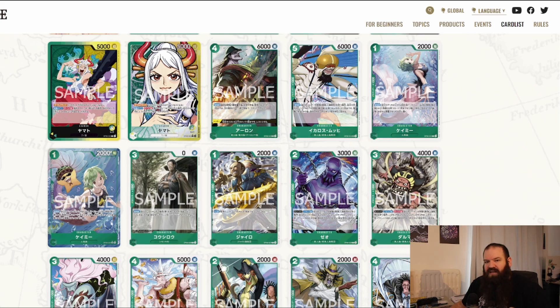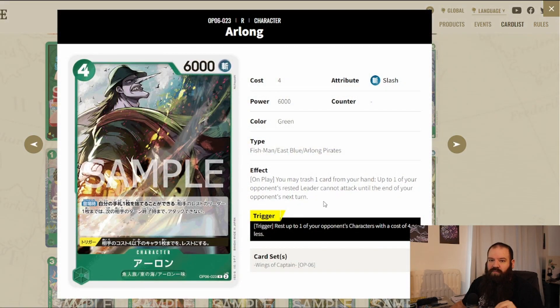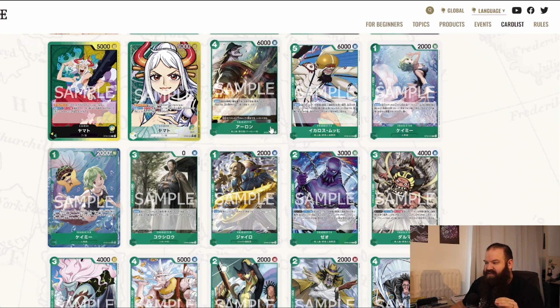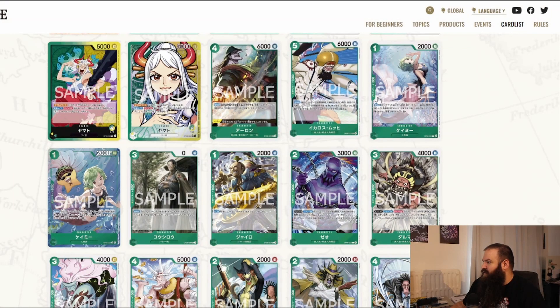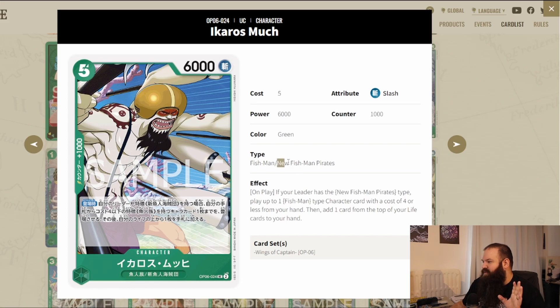Now let's talk about the green color, which got very interesting support with the fishmen, since Hody Jones is the new green leader. Some cards have the East Blue type — one I found interesting is Nami, which could potentially give better support to Kuro and Nami from OP03. Her effect: on play, trash one card from your hand and up to one of your opponent's rested leader cannot attack until the end of your opponent's next turn. It also has a trigger to rest one opponent's character with a cost of four or less.